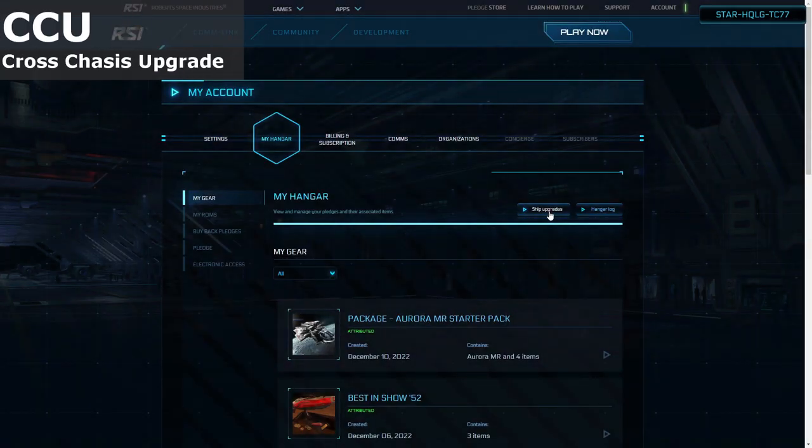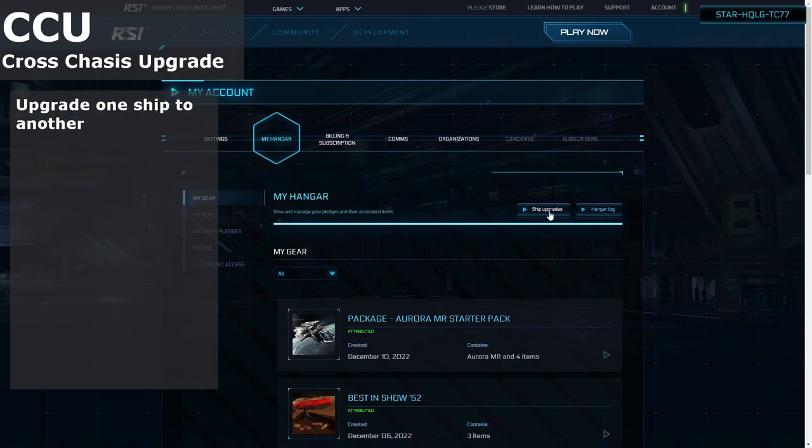Cross chassis upgrades, or CCUs, are a special type of pledge that you apply to an existing pledge in your hangar, allowing you to upgrade one vehicle to another. This requires that the vehicle you are upgrading from has a lesser store value than the one you are upgrading to. To get a CCU, you can do this from either the My Hangar page or any page on the pledge store — look for the ship upgrades link and click it.